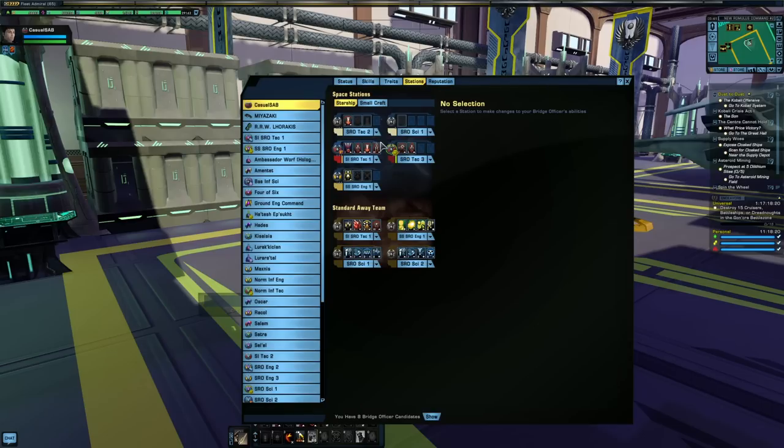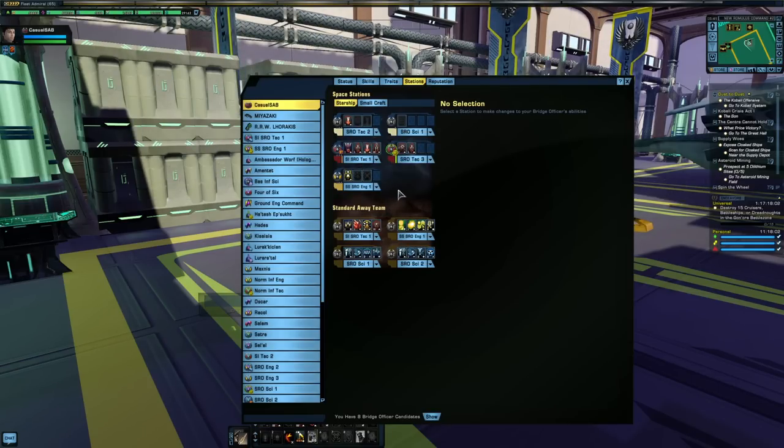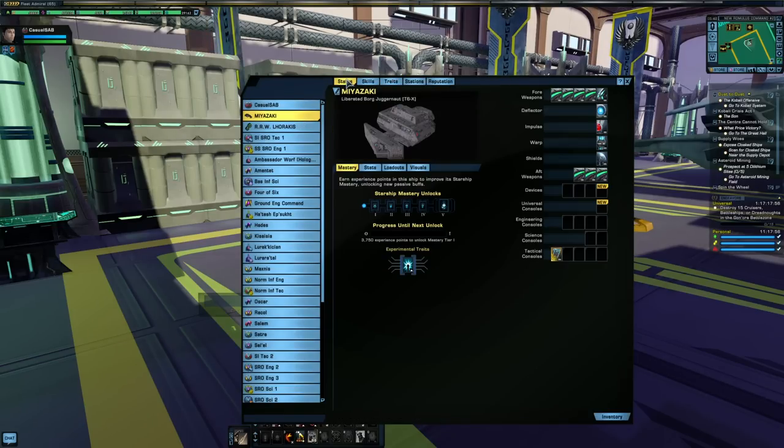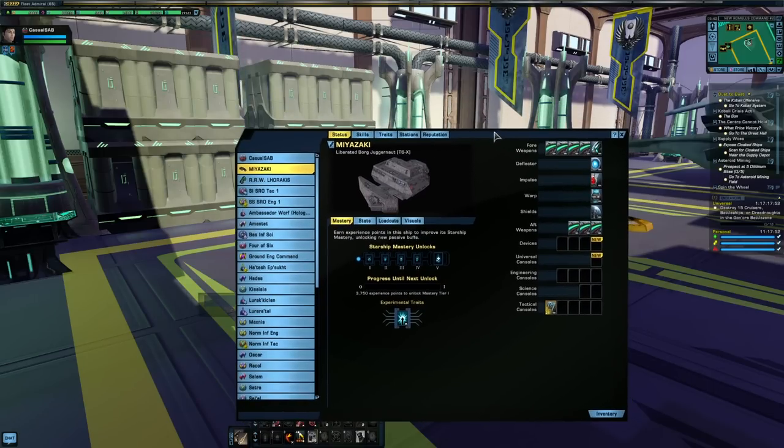It's a 5-3 setup. It has a Commander Tac with Command, a Lieutenant Tac with Miracle Worker, a Lieutenant Commander Engineer, a Lieutenant Commander Universal, and an Ensign Universal. Command means it would work well for tanking or like a torpedo boat, and the Miracle Worker seat does give you a couple of options. You could certainly run a Lieutenant Commander Sci here if you wanted.